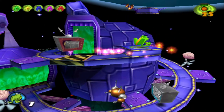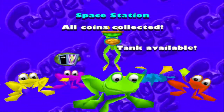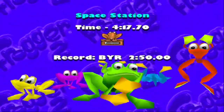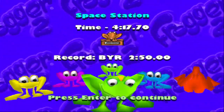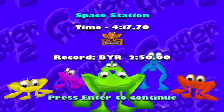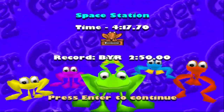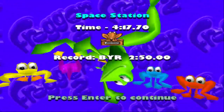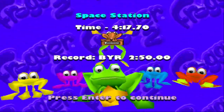And there we go. Space Station. All coins collected. Tank available. Tank is probably the best of the optional characters in the game. We took over four minutes and Byer managed to do it at under three. That's a super fun level, though. I love the design, I love the open-endedness. I like how you can get any of the frogs in any order. I like all the enemy designs on that level — it's great. I like the coin placement. It's just a fun level. Got good graphics, got amazing music. Space Station — easily one of my favorite levels in the game.